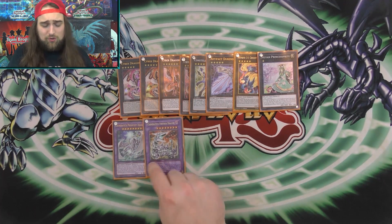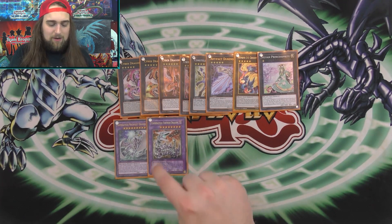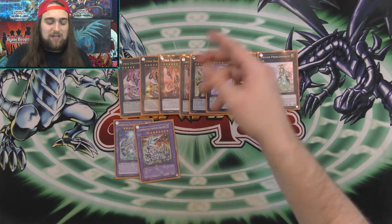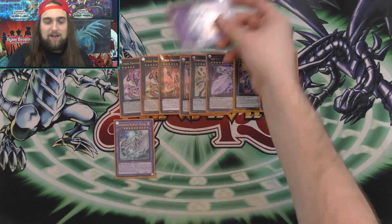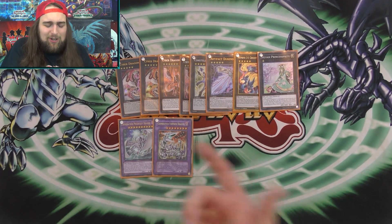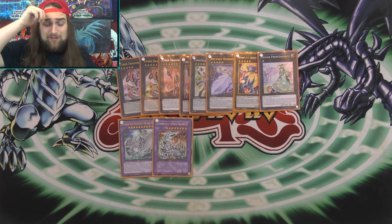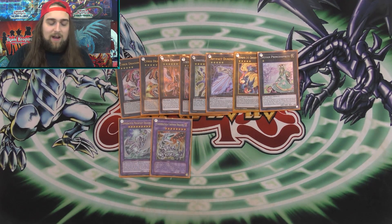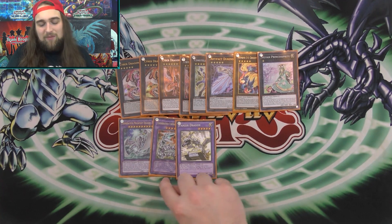For fusions: Chimeratech Megafleet and Chimeratech Fortress Dragon. Fortress Dragon helps you extend if your opponent has Masterpiece out — you secure it, summon a Cyber Dragon, and contact fuse. Megafleet Dragon: summon Cyber Dragon and out any extra deck monster — it's your out to so many things. Between these two plus Kaijus this deck can out literally anything main deck wise. The trick is keeping pushing after you do that.